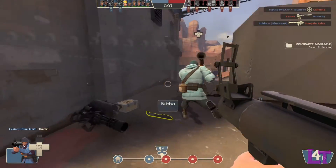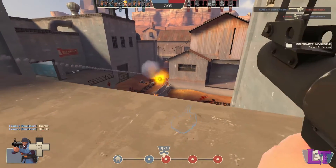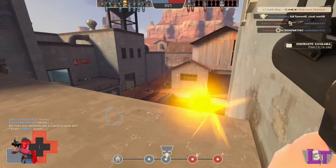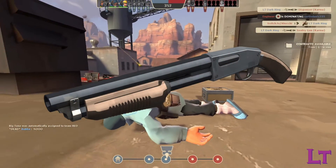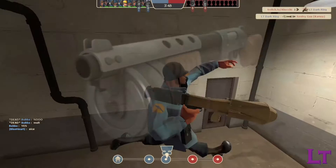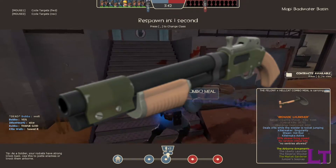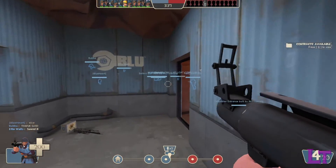Now when it comes to your secondary slot, it entirely depends on how you want to play and what role you want to fulfill on your team. If you wish to have access to as much damage as possible and a safe way to engage against Pyros, then equipping a shotgun is suggested. The stock is useful for all-around situations, the Panic Attack for when you need damage and you're out of rockets, and the Reserve Shooter for those who can pull off insane combos with fast reflexes.